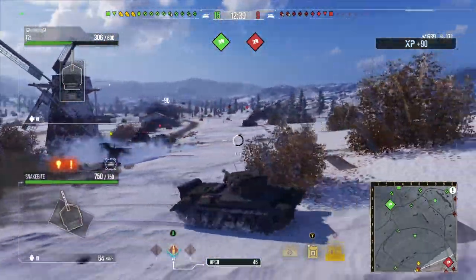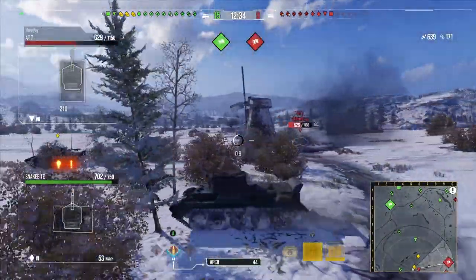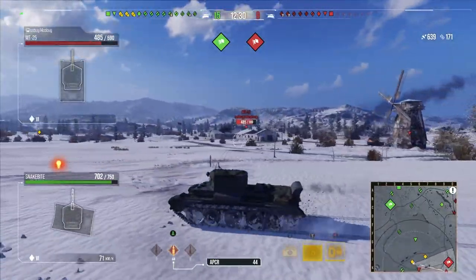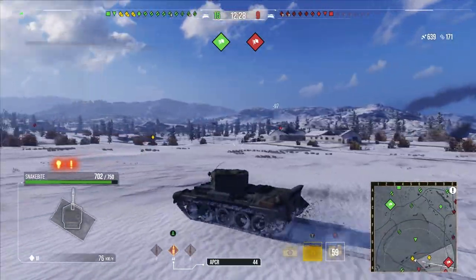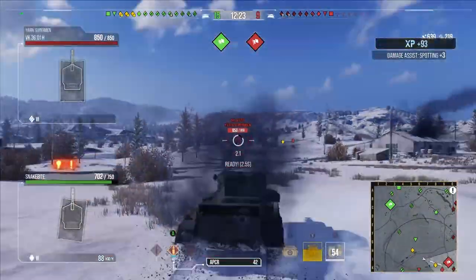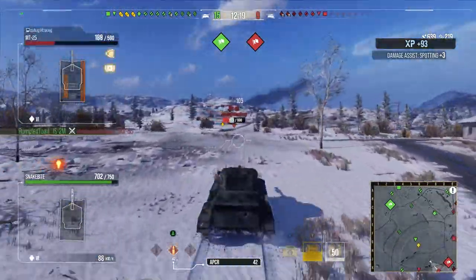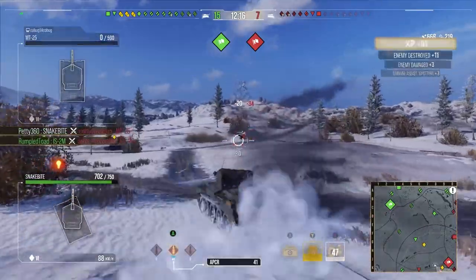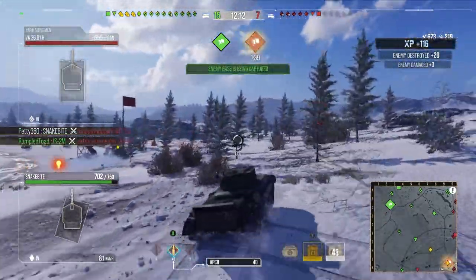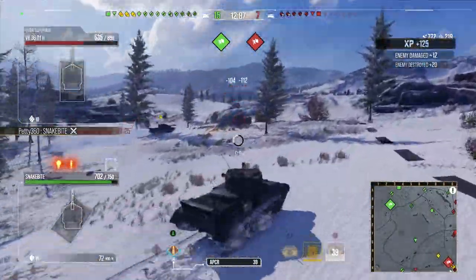One thing I am happy about with 7.0 is the HP bars above the tank. You don't realise how much you've missed something until it's back in the game. It's great. There's also a new visual cue above the HP bar — when you auto-aim at people, there's a locked-on symbol that tells you when you're locked onto people and when you're not.